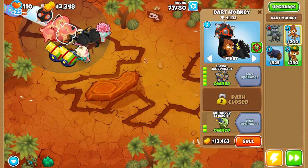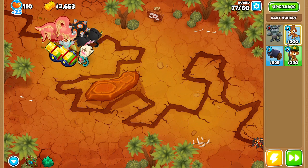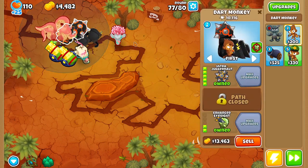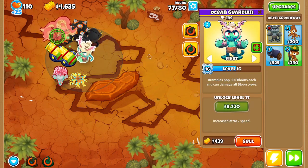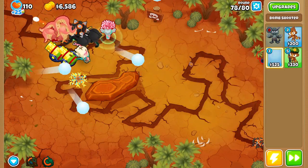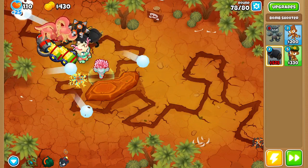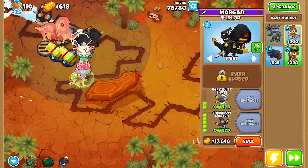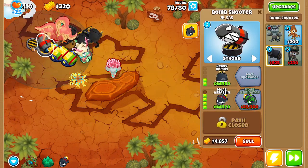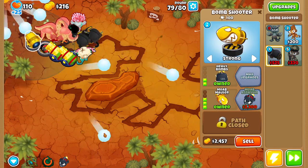Now we can afford our ultra jug. I did sell him and switch him out for an enhanced eyesight ultra jug because round 78 has a ton of camos - a big camo rush coming. We've almost got this completed - three tier five dart monkeys. I'm going to get one MOAB assassin just to help deal with the ZOMG because we don't have great single target DPS. These guys deal with multiple targets and giant rushes, but we need more single target damage. I'll target these guys to strong and use his ability once the ZOMG comes out.